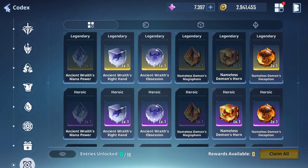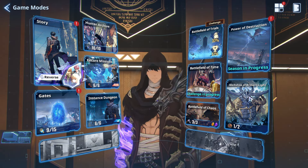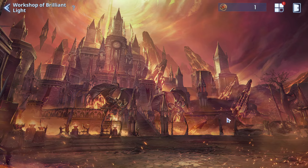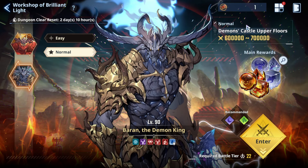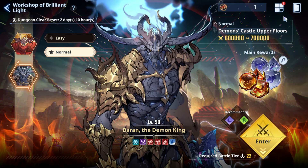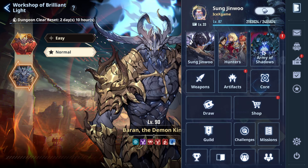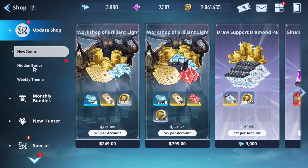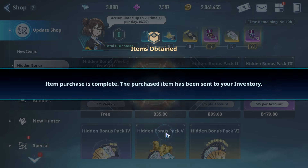Let's review them one by one. First, where we can get cores: we can get them from the Workshop, or WOBL. They have a limit — entry only two times per week — but we can buy extra entry, and we can get free entry from the shop. The first thing you cannot miss is the hidden bonus — come to this after the weekly reset. This is very important to farm more cores.